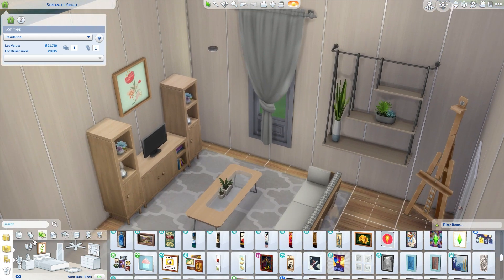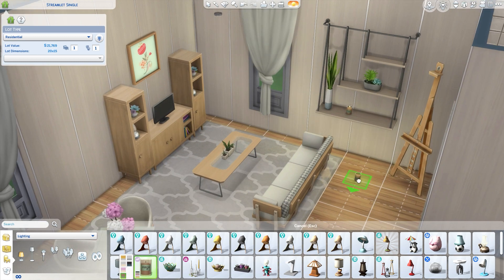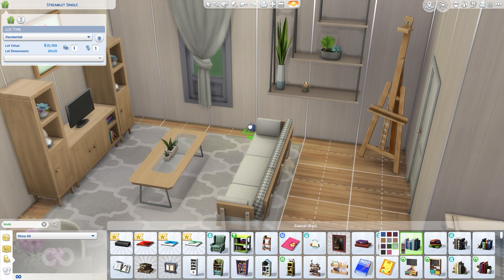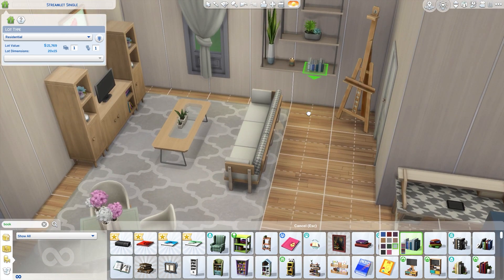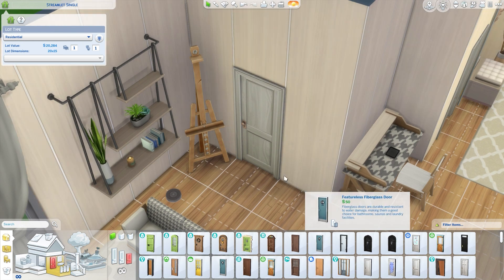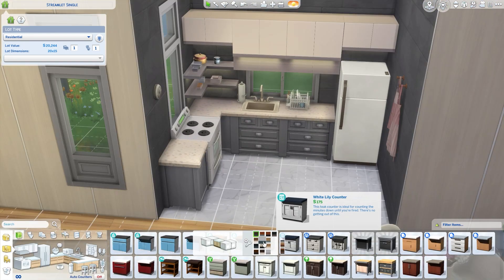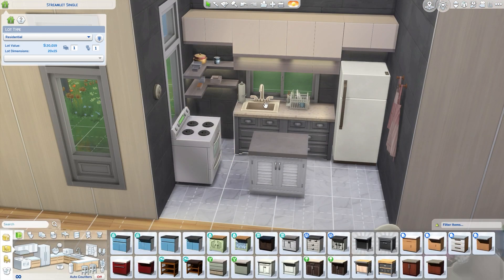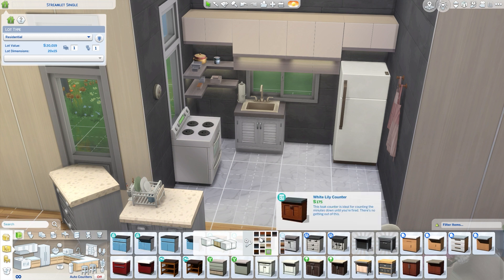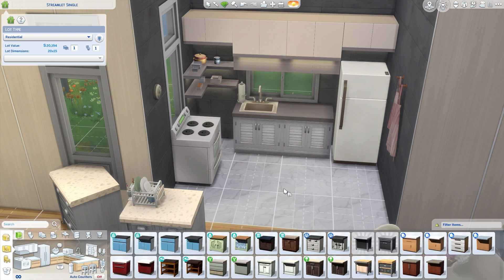I also added an easel, which is absolutely necessary in my Sims games. It's so versatile — it puts your Sim in a better mood, earns you money, and builds creativity. That's one of my must-haves in builds. I also changed the interior doors — they're slightly expensive and I was already over 20,000 Simoleons, but those doors look so good and modern. They're definitely my favorite indoor doors.